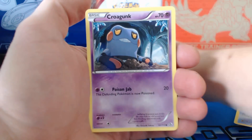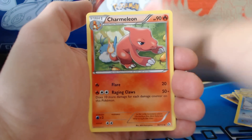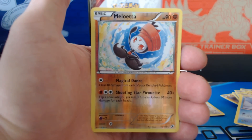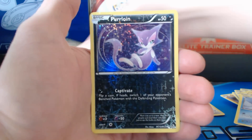Dwebble, Krogunk, Natu, Magikarp, Yassarin, Charmeleon, Bufalant, a reverse holographic rare Meloetta, a Ninetales rare, and our last card is a Purloin from the Radiant Collection series.